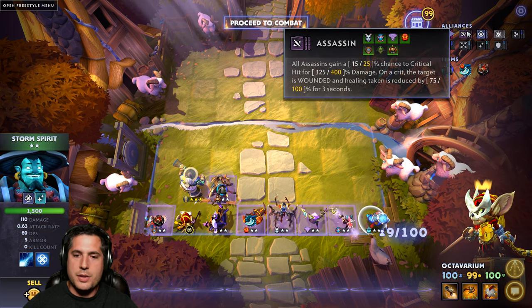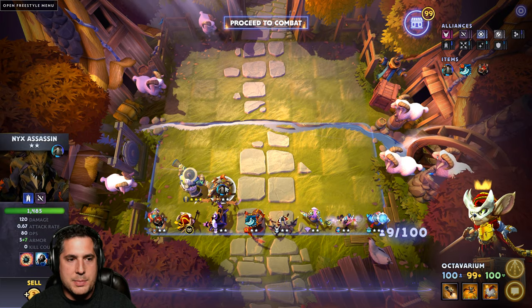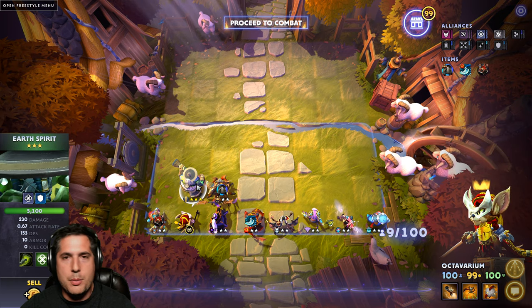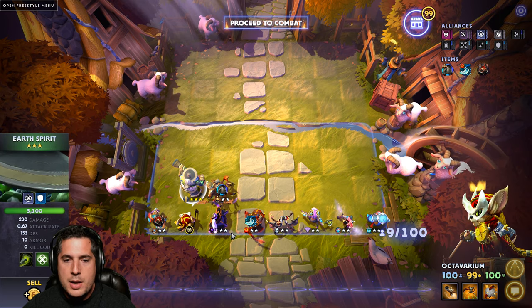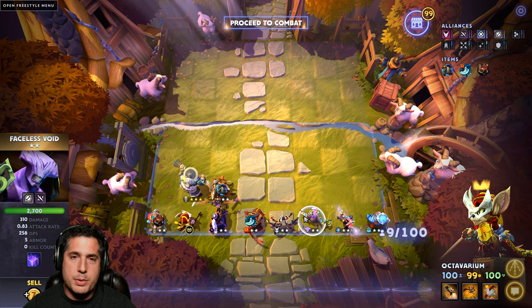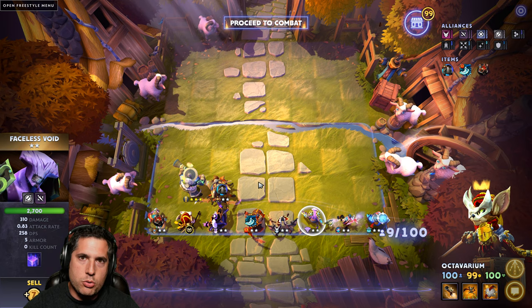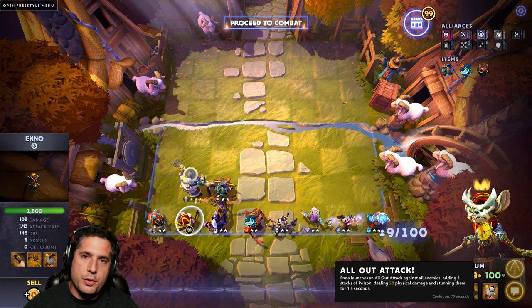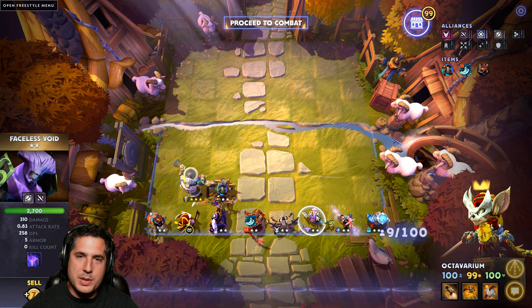You are going six Assassins here. There are a couple key things to remember. You do have the Spike Carapace of Nyx Assassin that's going to be disabling. You have Earth Spirit who has a 3-star effect that can stun as well as silence enemies with his Geomagnetic Grip. You have Faceless Void which will Chrono Cube and really locks down opposing units. The result is you have many crowd control style abilities including Enigma. All that crowd control is wonderful in this build — you have stuns here, stuns here, and lockdown, and it's ridiculous.